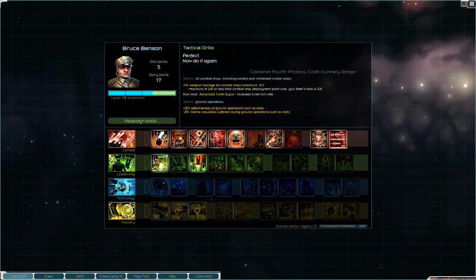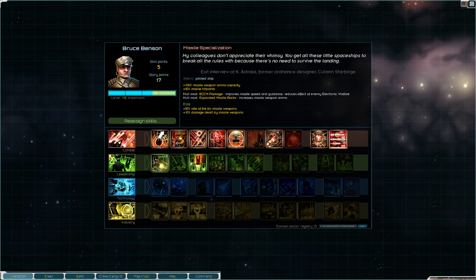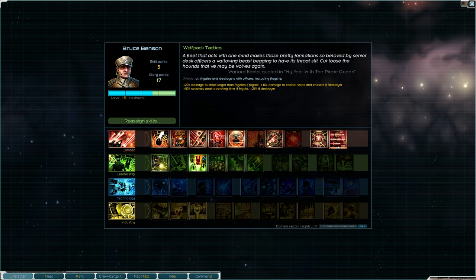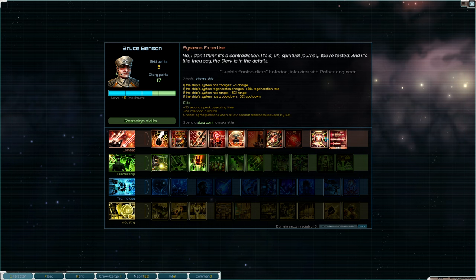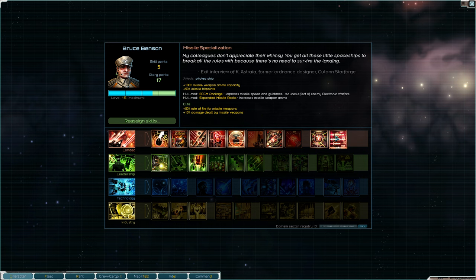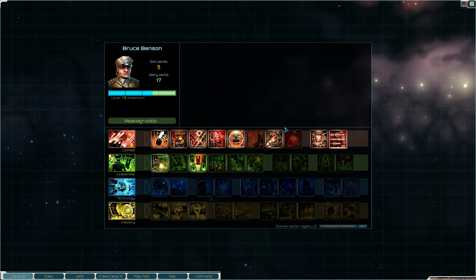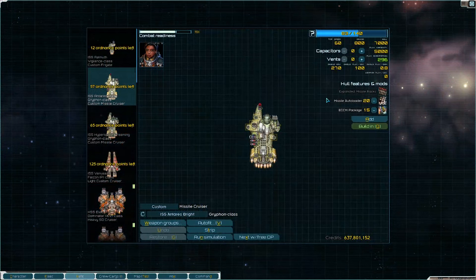For your own character, I don't really recommend going for both Missile Specialization and Systems Expertise because it takes a lot of combat perks, sacrificing leadership, technology, and potentially industry. If you can get these on an officer, put Missile Specialization and Systems Expertise on your Griffin — you're going to have a good time. Otherwise, as a player, pick one that you think is more valuable and stick to that.